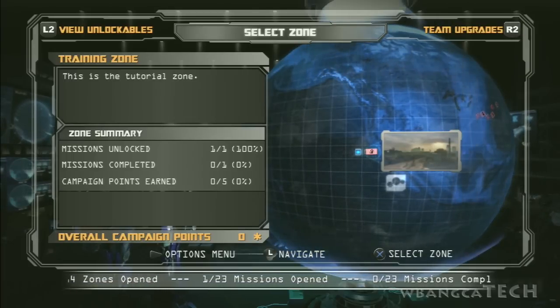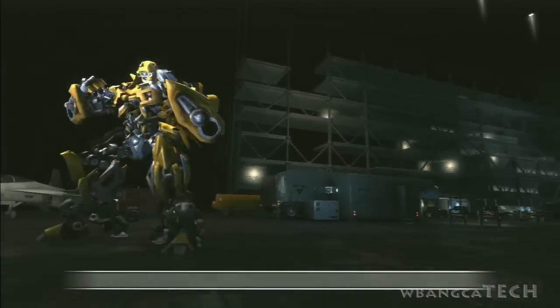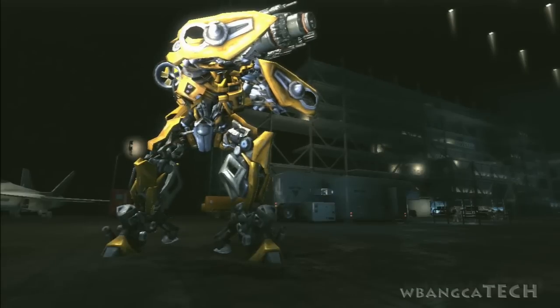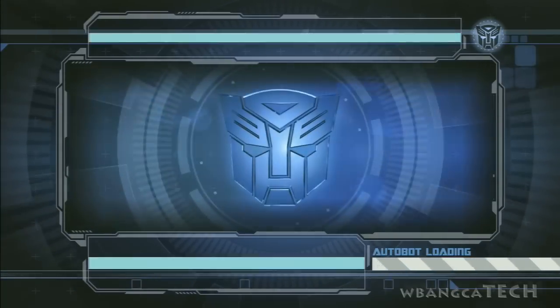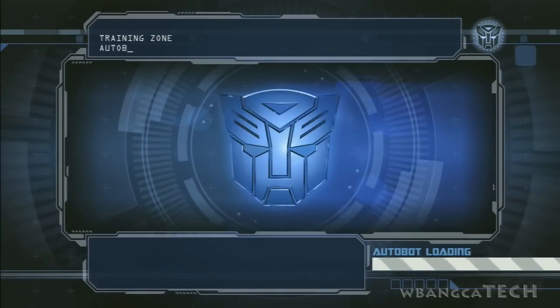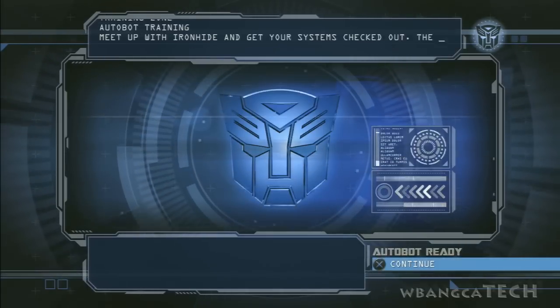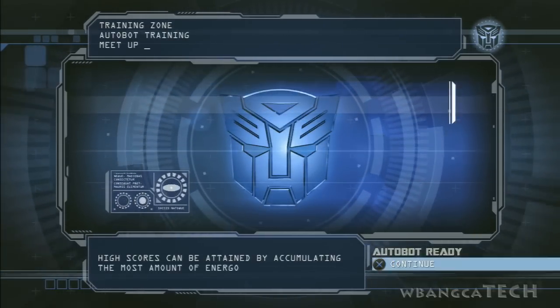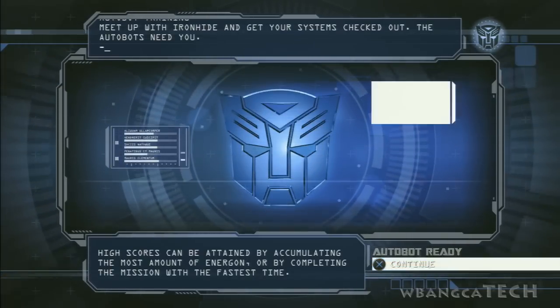Alright, we're going to start off with the training zone and we're going to be using Bumblebee. The Decepticons will soon renew their attacks — we must all stand ready. Ironhide: it is time Bumblebee returned. Make sure he is prepared for combat.